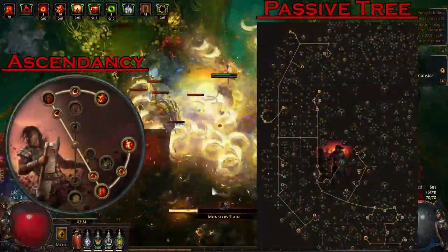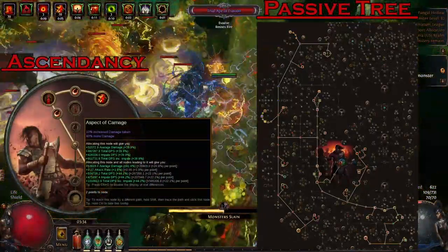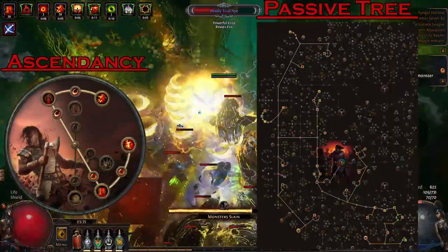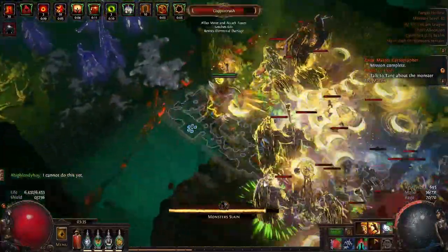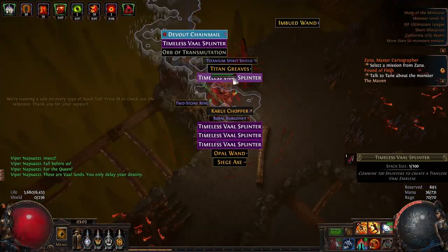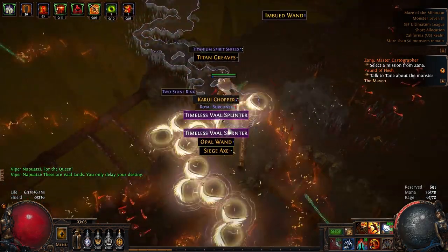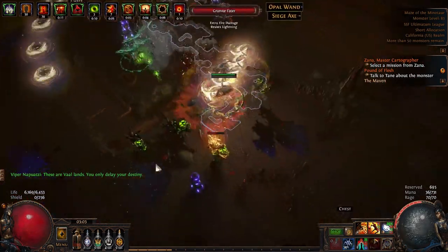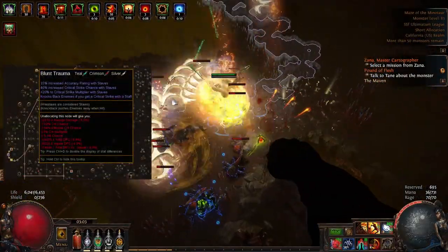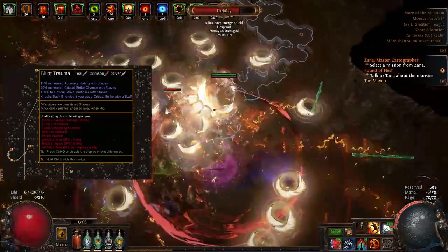Here's the finished passive tree for the build at level 95. Aspect of Carnage is better damage than Blitz by about 10-15%, so take that for better killing and better dying if you're not a fan of attack speed. However, as you get more crit chance on your gear, Blitz raises in value and can compete on damage with Aspect of Carnage fairly well, so you don't have to take that damage taken penalty. Also, you may want to spec out of the knockback on crit node Blunt Trauma when you're mapping, as the knockback can be pretty annoying when fighting things not immune to knockback.